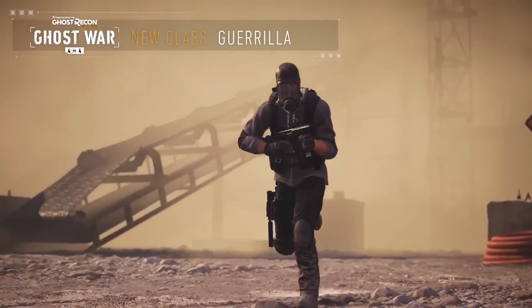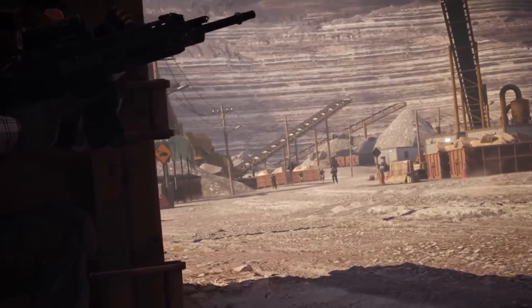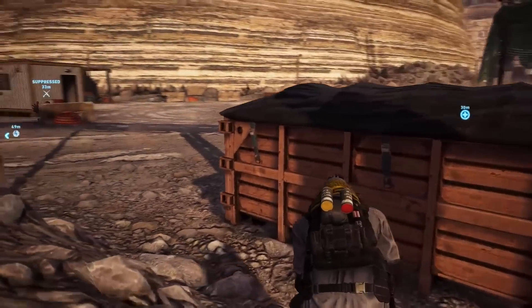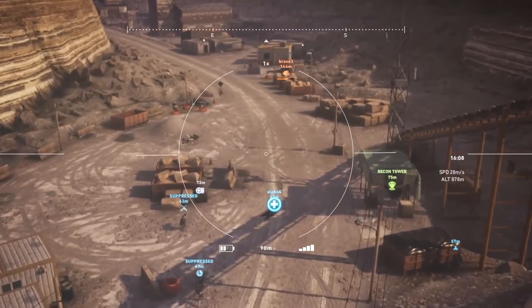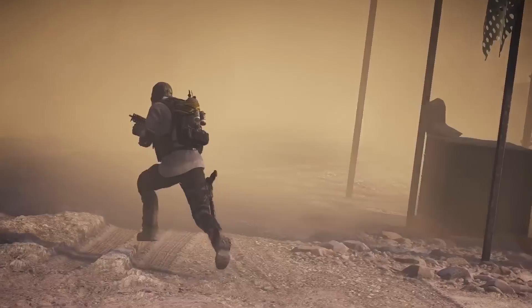The second class to join the battlefield is the Gorilla, specialized in cover and diversion strategies. Equipped with a smoke grenade launcher drone, the Gorilla can create smoke screens for both offensive and defensive tactics. Any players inside the covered zones are hidden and cannot be marked by aiming, binoculars, or drones. These smoke covers will allow you to safely revive friendlies and cover their movements.